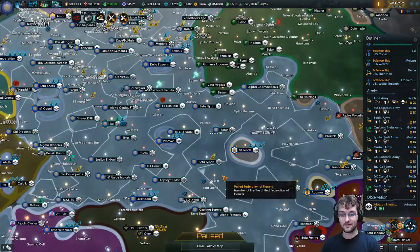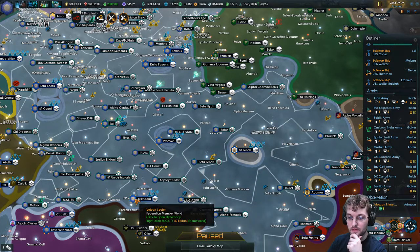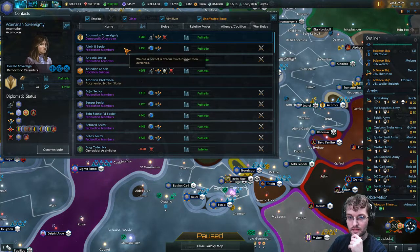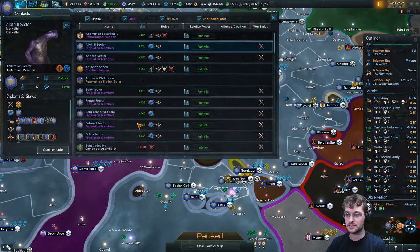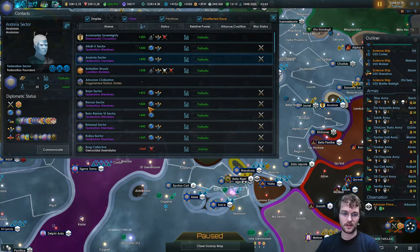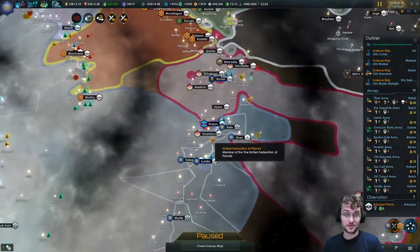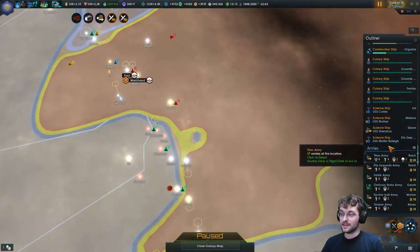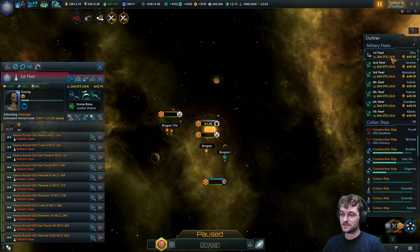The only issues I've run into are that one of our federation member worlds' ideologies isn't mapping correctly — the name that appears up here for federation sector members isn't populating quite right. I think it might be the Andoria sector or the federation founders. The name does pop up as it should and it doesn't have any gameplay impact, so it's a bug that isn't breaking anything in a meaningful or noticeable manner. Someone suggested it might cause a cascading failure, but it definitely isn't.